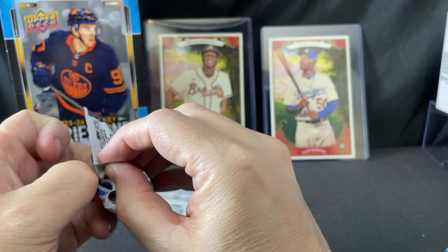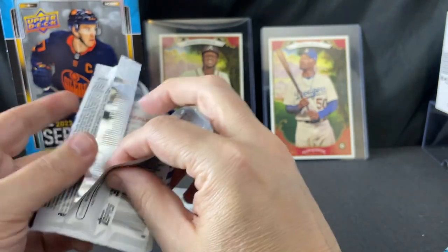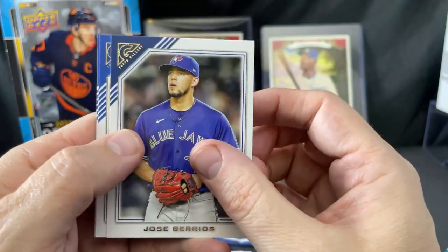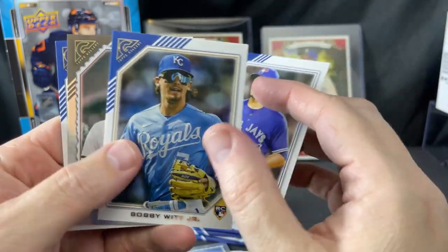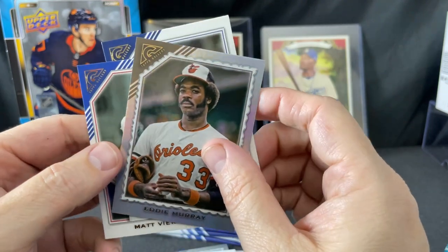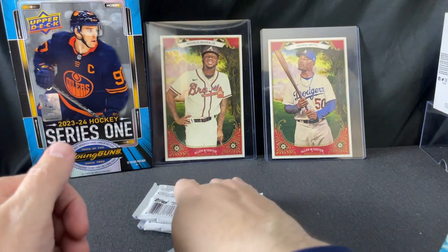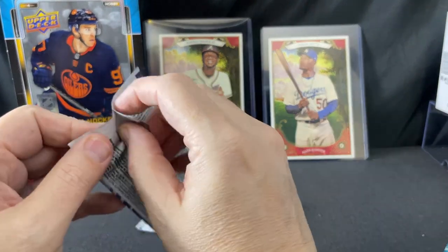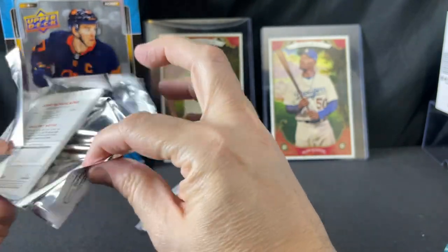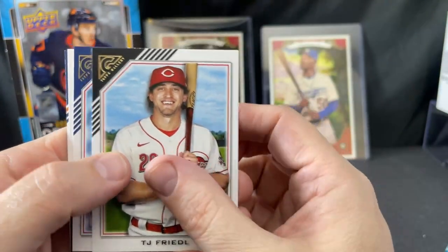So really the only thing to look out for in this set is the big-time image variations — they look like paintings rather than photos. There's a Bobby Witt Jr. rookie card, Eddie Murray silver, Matt Veerling rookie card. We have three packs left. The next pack looks slightly thicker, so there may be something in there. TJ Friedel rookie.